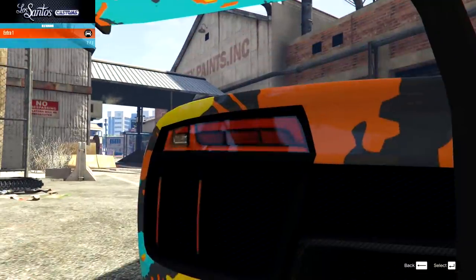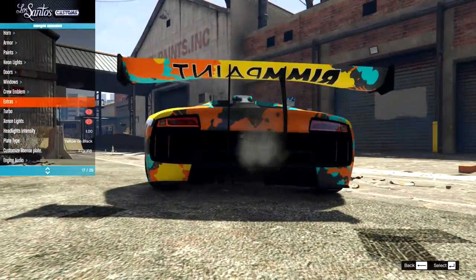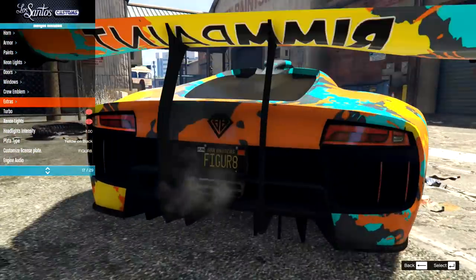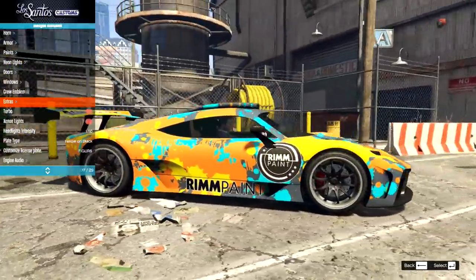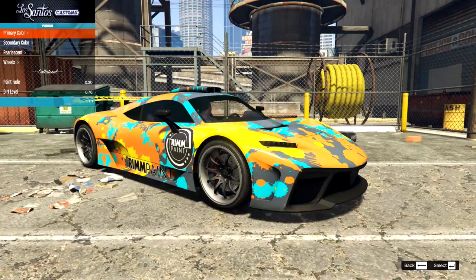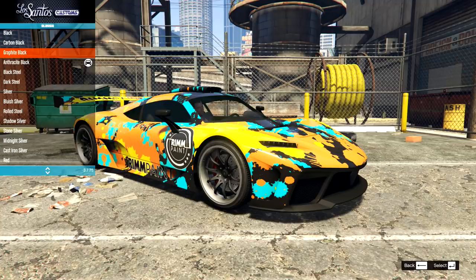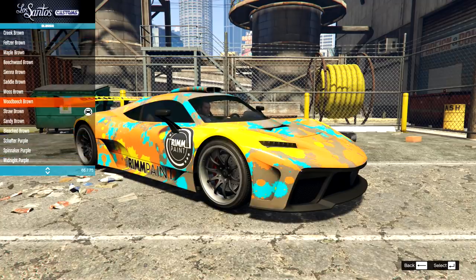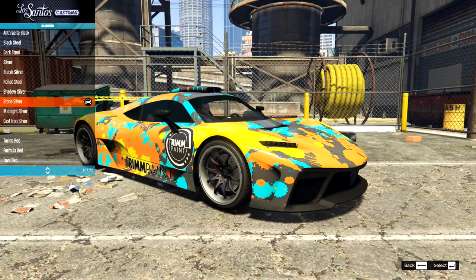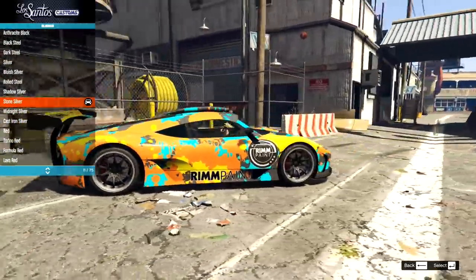I've just noticed we are indicating left this time — nice. At this point it's almost guaranteed that I'm going to be indicating some direction in my videos. We should start having bets on this — it is the casino update after all. Should I be promoting gambling? Maybe not. So let's add the turbo. I think the paint color I went for actually turned out to be great and matched that livery perfectly. The black actually doesn't look too bad — I think midnight silver or stone silver looks best with this color of livery. It all worked out perfectly.